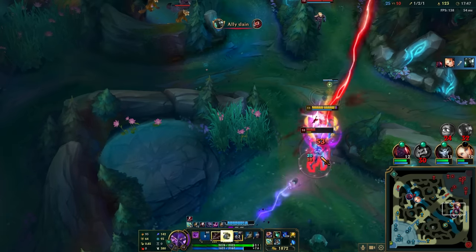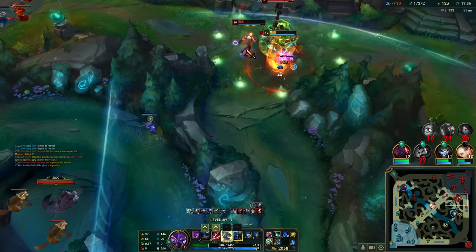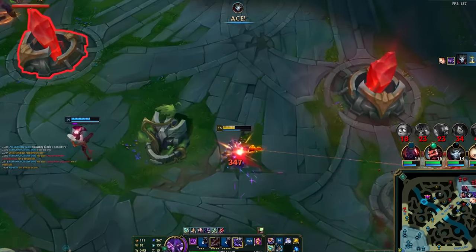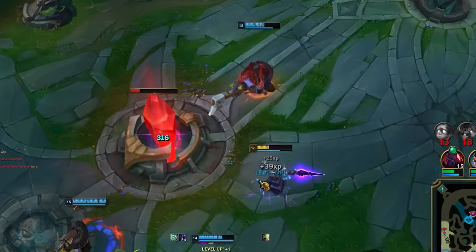My Jhin was kind of insane this game, basically one-shotting the entire enemy team while I kind of just stood there and soaked up some damage. Not trying to brag or anything, but I kind of won my first game on Kassadin ever. Also, can anyone explain why I can attack this inhibitor from so far away? Seriously, what the fuck is this?